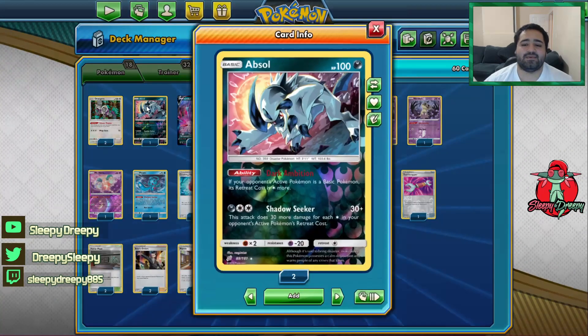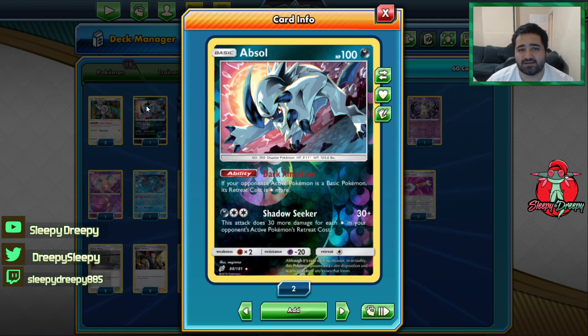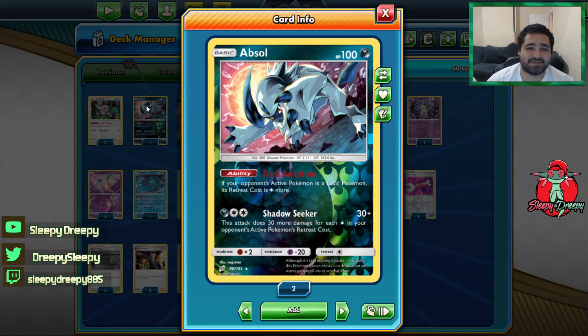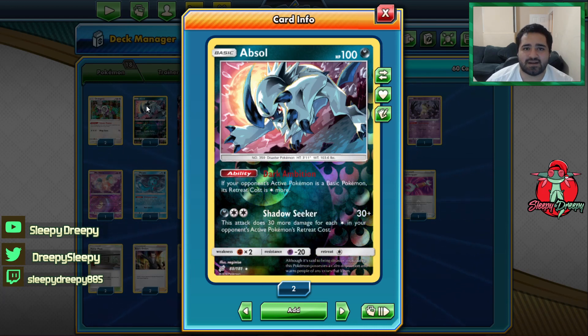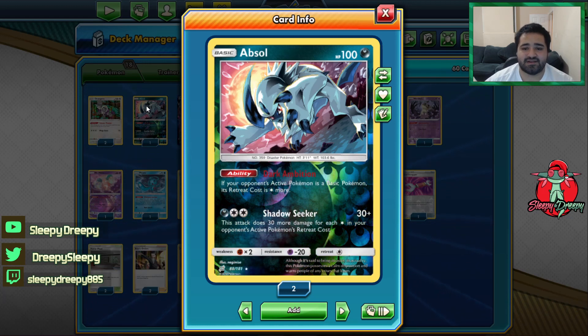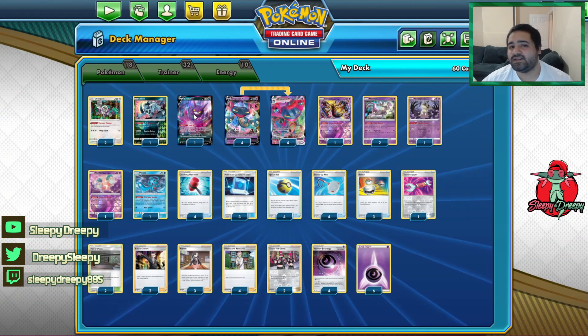Then we have one Absol. Absol basically gives our opponent's basic Pokémon one extra retreat cost, so sometimes you can just put Absol out and their Tarachis can be trapped if they can't find a Scoop Up Net. With an ADP/Z matchup, you might be able to trap their ADP after knocking some energy, or even a Zacian, because it increases their retreat cost by one extra, making it a little bit harder for them to do what they need to do.